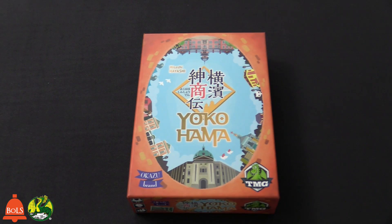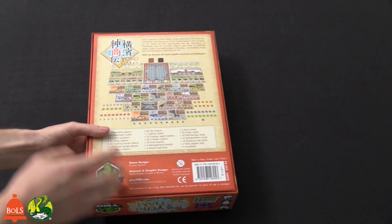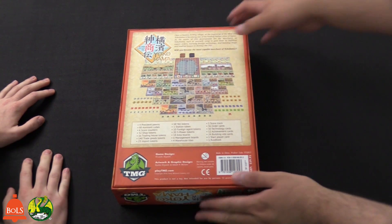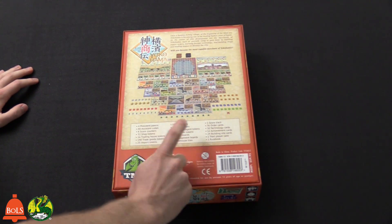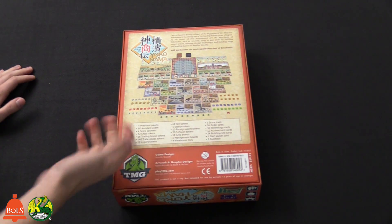It's Yokohama time! Pretty cool looking box — nice artwork. Here's the back; as you can see there's a lot of components to this game. It had some weight to it too, a little heft. There's going to be a lot in here for sure. The back will just show you the components, the layout, and the story behind it. Let's open it up.